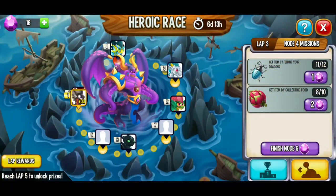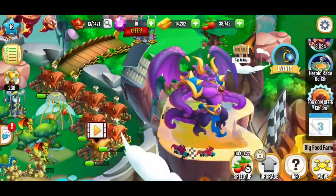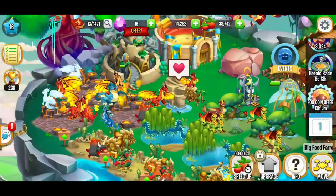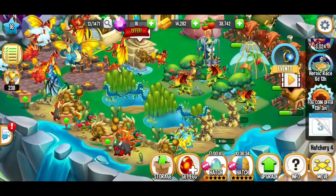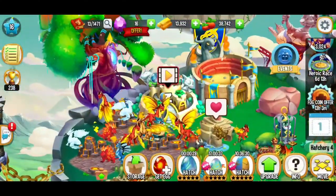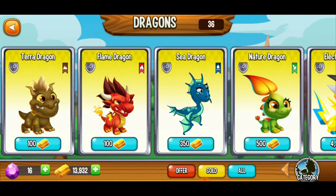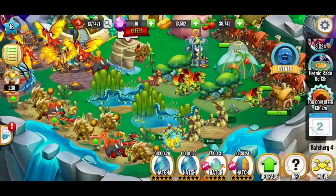Okay, we still need to collect two more pomegranates and we need to feed our way to one more beetle. Do we have enough space for another sea dragon? Let's go ahead, get some sea eggs. We're going to be working on these sea dragons.